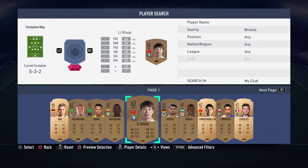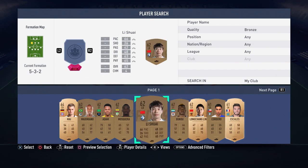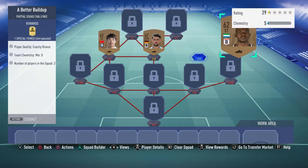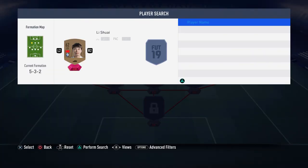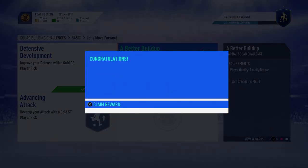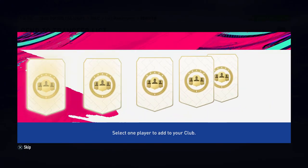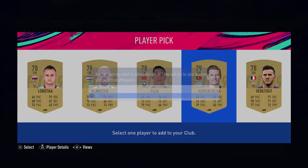Can I just get away with putting you, you, and you? Maybe not - okay, let me just redo that. Let me actually put a center mid - the lowest one I have. There we go. Now we get an attacker - is it a gold center mid? Okay, that is good. Player pick - please be a Premier League player. Oh, Andre Silver - that's not too bad, I'll take him.